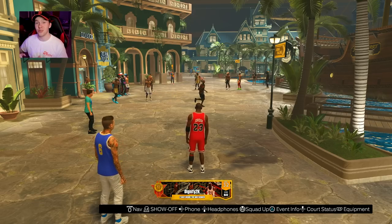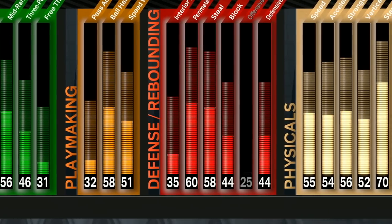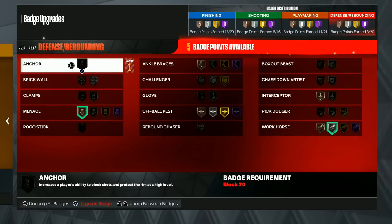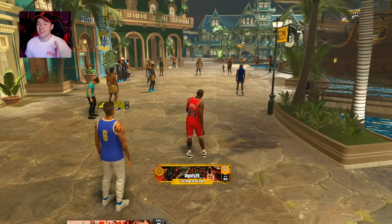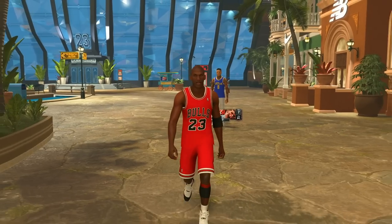After we win each game we'll be able to unlock different animations and have different badges. But as a 60 overall, the stats aren't looking the greatest — we don't even get to use half the badges we have, and the ones we do get I really don't know how beneficial they'll be. We can only go up to a 90 overall, so if you want to see a part two from 90 to 99, make sure to drop a like. If this gets 5,000 likes we'll go ahead and do that.